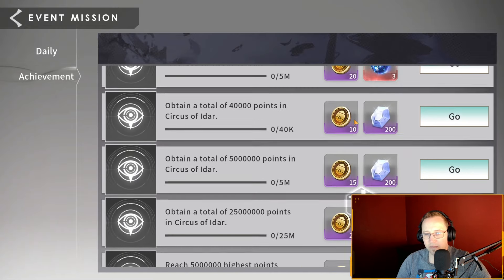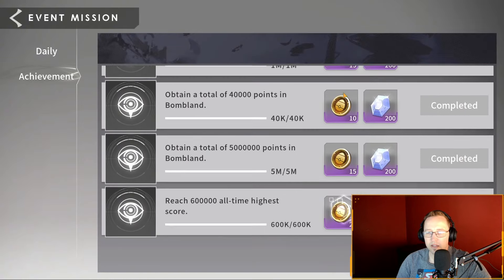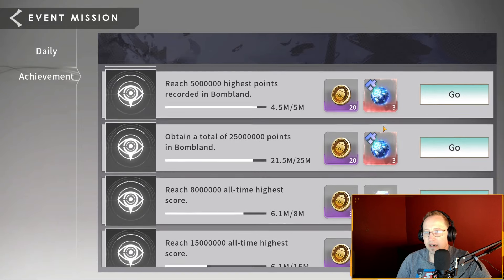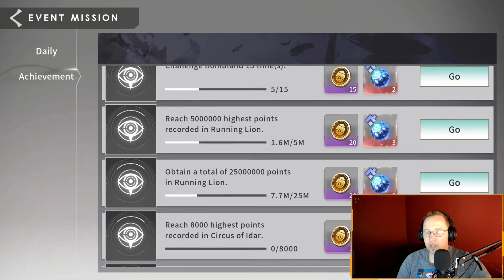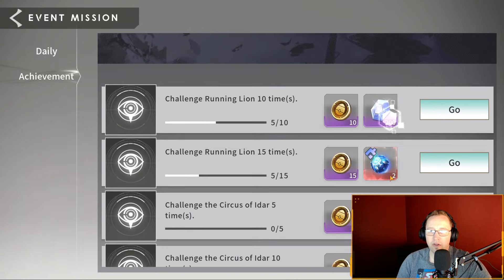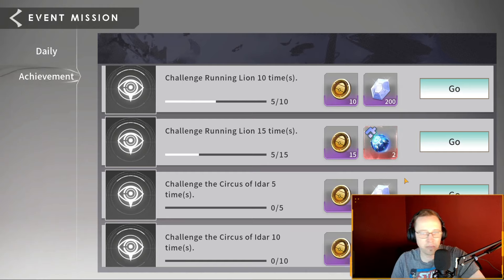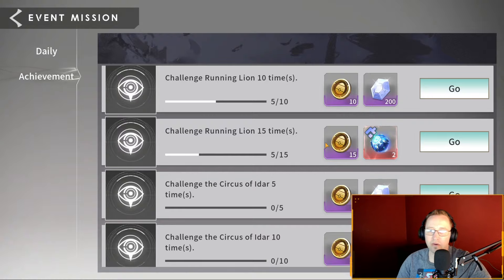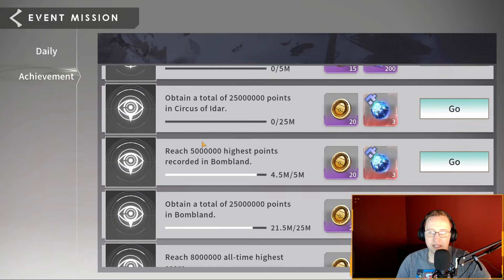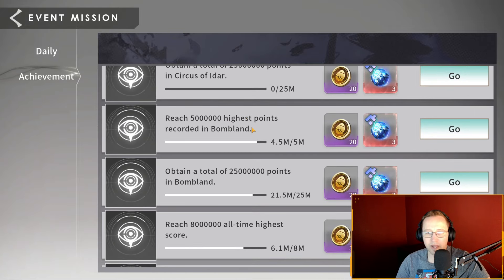There are gene hybrids in the achievement rewards — lots of gene hybrids. Let's count them up: lots and lots of egg tokens and paint tokens. You get 30 total, which is half a gene hybrid if you can complete all of these. You're not going to be able to do that if you're a very low account, because some of these are based on score. You are going to miss out on some of this stuff if you're a lower level account.